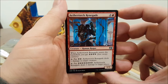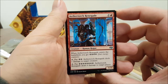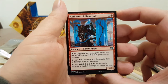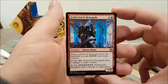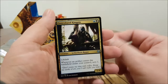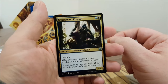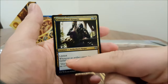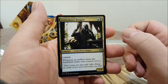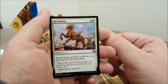Aethertorch Renegade — red and two: when it enters the battlefield you get four energy counters. You can tap it and pay two energy to deal one damage to target creature, or tap it and pay eight energy to deal six damage to target player — that will seriously close out games. Contraband Kingpin — black and blue, lifelink. Whenever an artifact enters the battlefield under your control, scry one. Refurbish — white and three: return target artifact card from your graveyard to the battlefield.